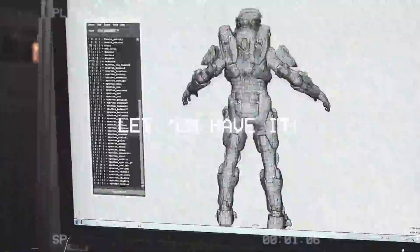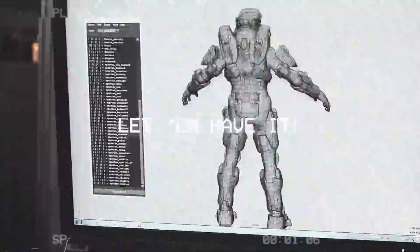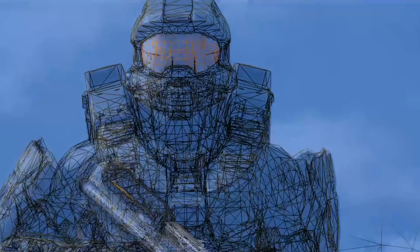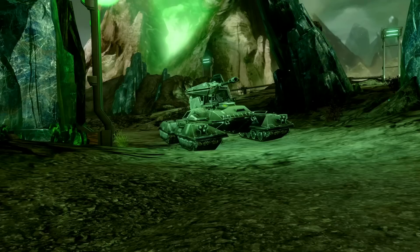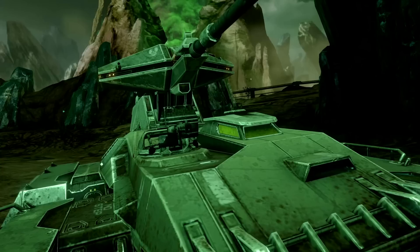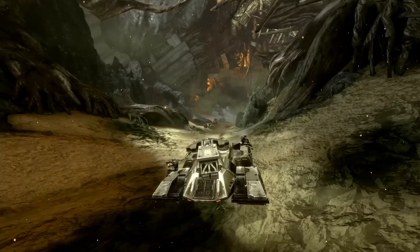343 Industries had no easy job following in Bungie's footsteps, and their first title Halo 4 was controversial to say the least — the Scorpion tank was not exempt from this. With a massive change in art style that saw characters, weapons, and the whole aesthetic for the series' factions almost completely changed, the Scorpion design-wise remains relatively untouched, still rocking a similar look to Halo Reach's design with triangular vents on the back of the main cannon, the mounted secondary machine gun, the dark greeny-grey colour scheme, and white painted details.